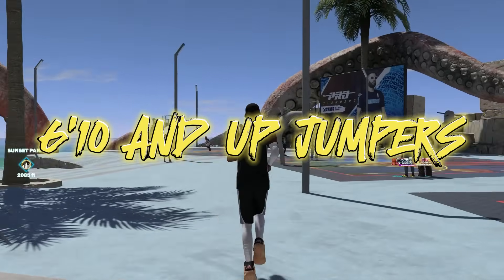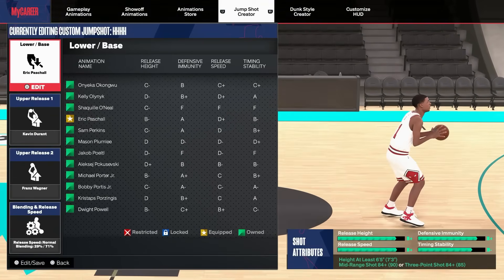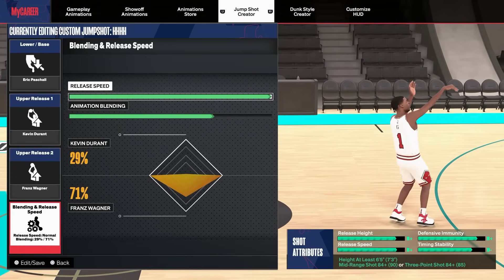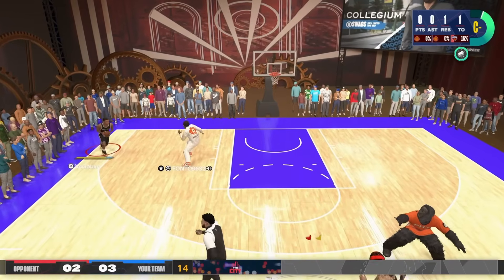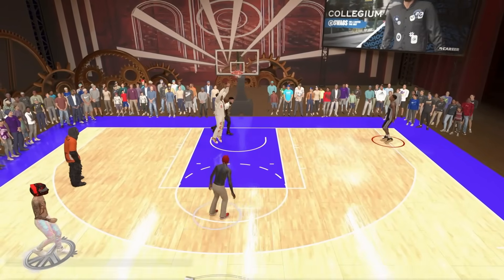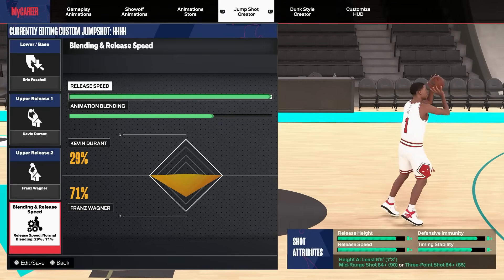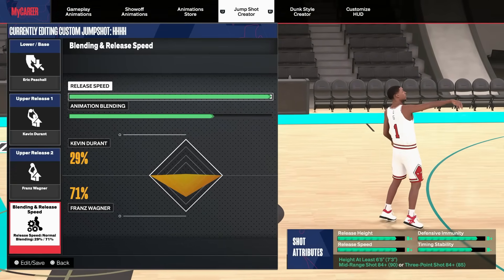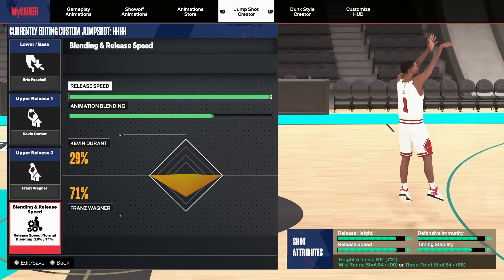For big men and centers: my favorite jumper uses Eric Pascal base — my favorite base for bigs — with Kevin Durant and Franz Wagner. Go 29 KD / 71 Franz Wagner on release speed quick. You can see in the clips we green up with this one easily — this is from my Wembanyama build video dropping soon. You need an 84 three-ball or 84 mid-range. If you're a stretch or popper, hopefully you've got at least an 84 or 85.